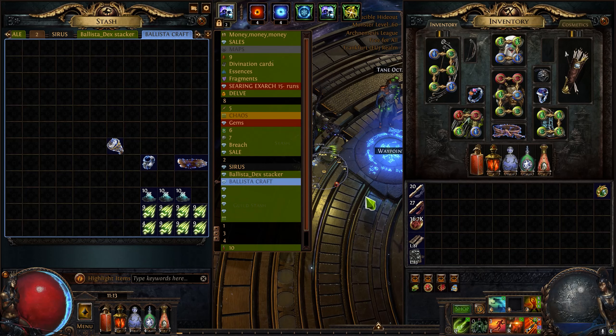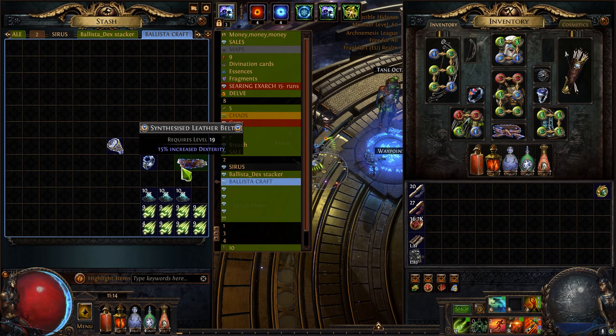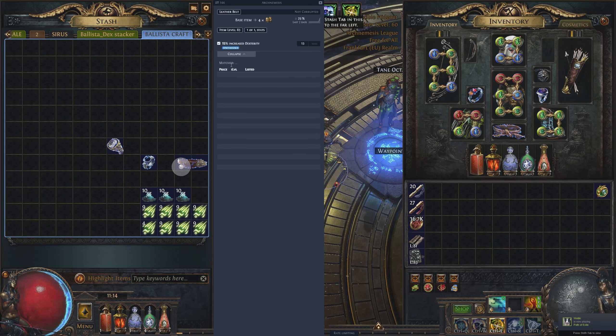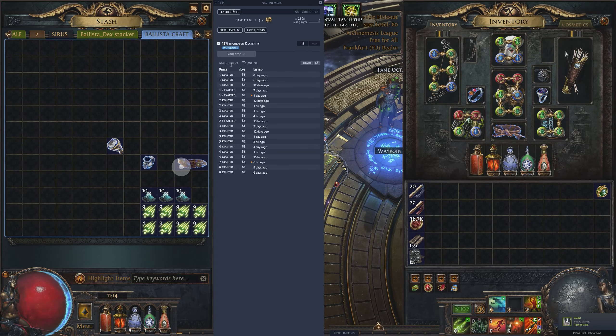The first piece of gear, which will be the biggest upgrade for you but the lowest investment, is the belt with a percent dexterity implicit. They are currently selling around 1 exalt for a base with values of 13 to 15% dexterity implicit. Let's jump straight to the craft of our siege ballista belt.